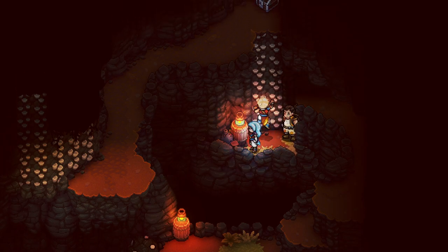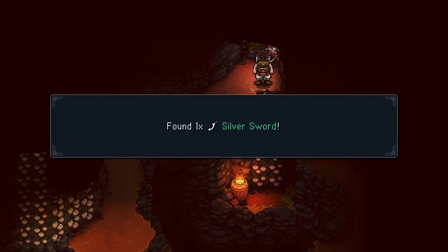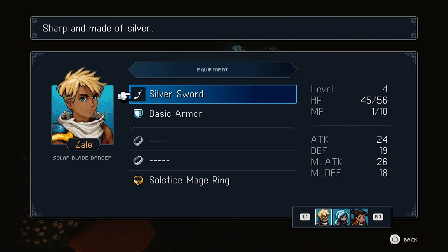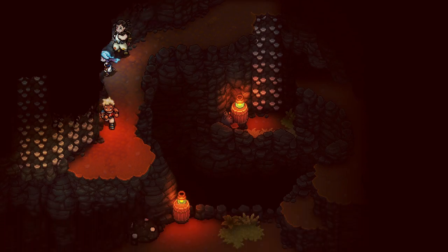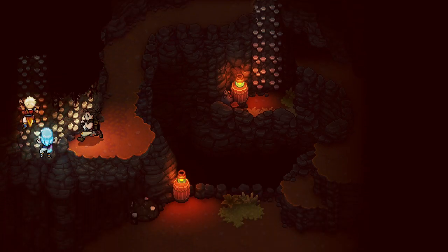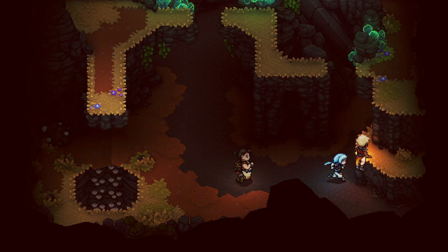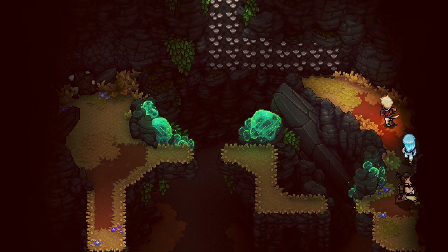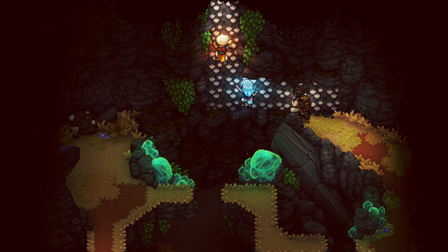Looks like we do have a chest down here — a nice reward for exploring. Inside we get a silver sword for Zale that immediately gets equipped. That's awesome — raising his attack to 24 and magic attack to 26. He doesn't have an accessory yet because we just don't have any to give him. That's all we can get down here, so let's head back up to the top and figure our way out of the Moorlands.